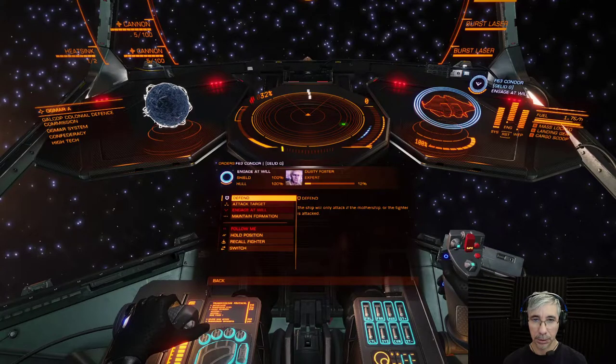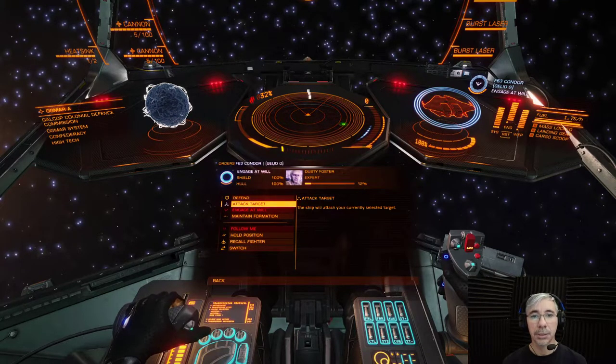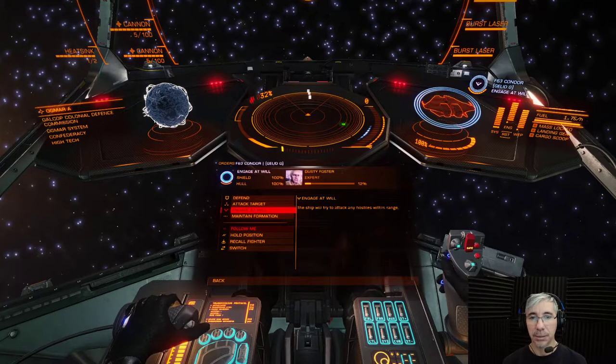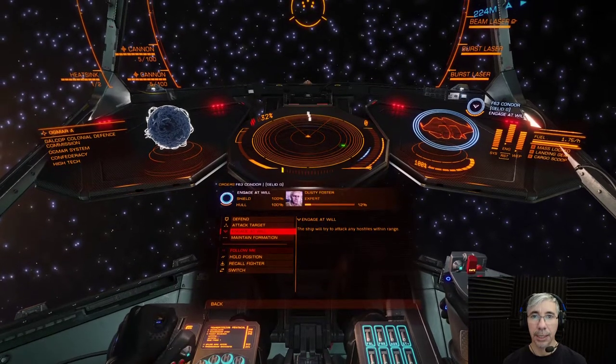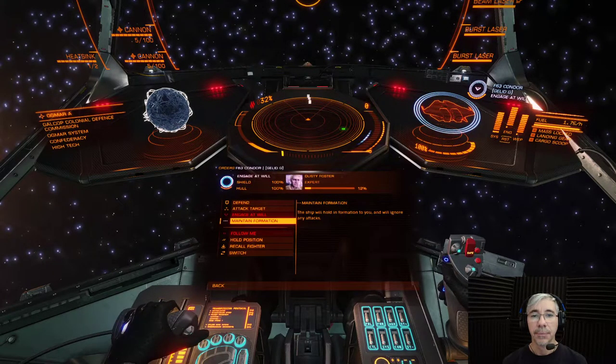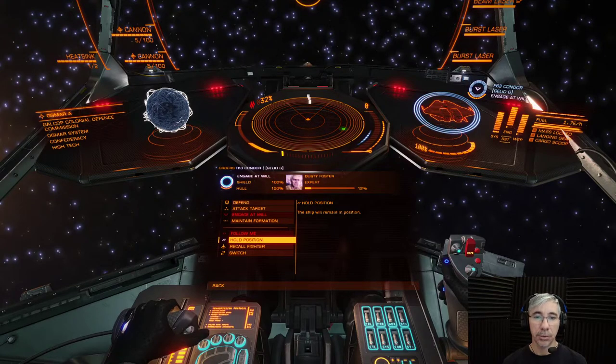Let me go through the orders you can give. 'Defend' means the ship will only attack if the mothership or the fighter itself is attacked. 'Attack Target' means the fighter will attack whatever ship you are currently targeting. 'Engage at Will' is what I usually use — it's the fastest way to get the fighter active, as it targets any hostile ship in the vicinity. 'Maintain Formation' makes the ship hold formation with you and ignore attacks. 'Follow Me' keeps the ship within range of you. 'Hold Position' leaves the ship stationary.